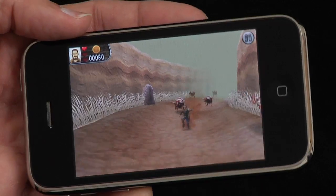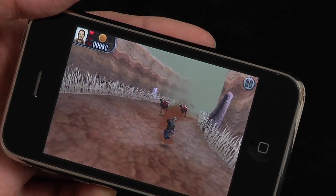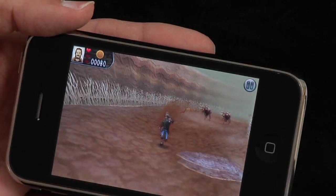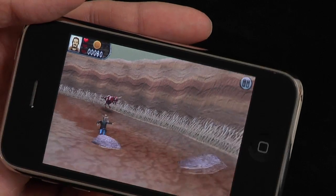Another mode is the stampede mode, and it's pretty hilarious. Here, you're being chased by a herd of stampeding Kanga cows — they're half kangaroo, half cow. The goal is to beat them to the finish line without being trampled to death. You collect chili peppers, which give you a boost of speed, and you can jump over obstacles or get in the way.